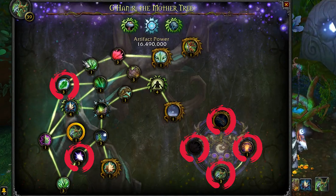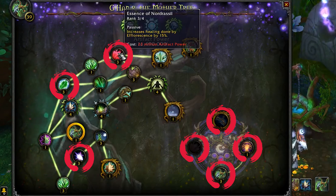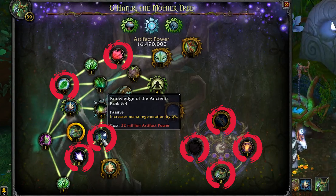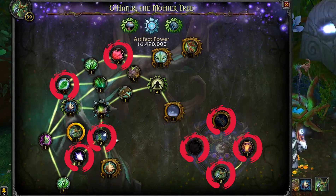After Persistence, go for Grove Walker second. Then you could go for Essence of G'Hanir, which increases healing by Essence by 15 percent — this could be your third trait. After that, you can go for increased mana regeneration. These would be your biggest gains after getting the main traits.